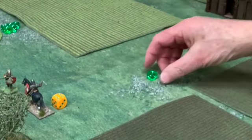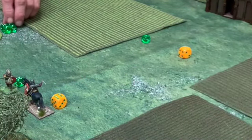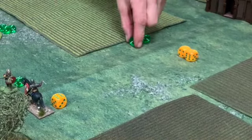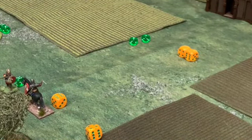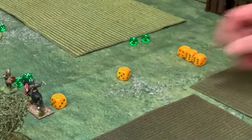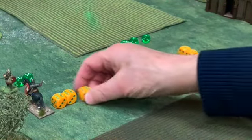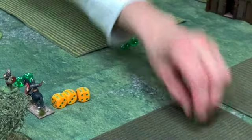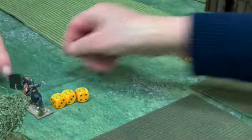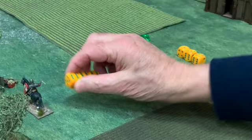I got my first hit, your one missed. Next dice - I missed but you got yours. Next dice - I missed again, and so did you. Incidentally, if this is a draw we both die. I got another hit, you didn't. This is the last dice roll each - I got another hit and you didn't. So three-two to me, your man dies - he's not part of that unit anymore. I'm victorious. You've got two bonus dice to use during the game and I've got three.